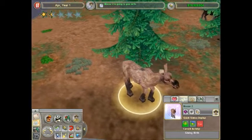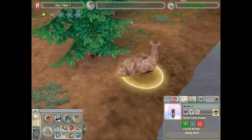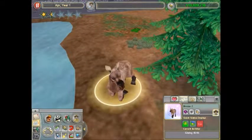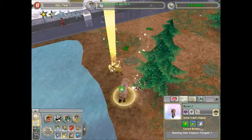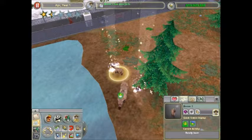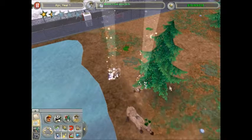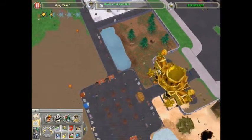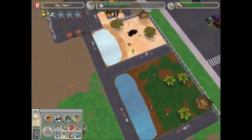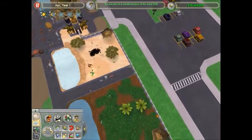360 giving birth! Two babies - we got moose three, a male, and moose four, a female. Nice, twins! And yeah, we've still got 19 million, nearly 20 million bucks, although we did start with 20 mil.